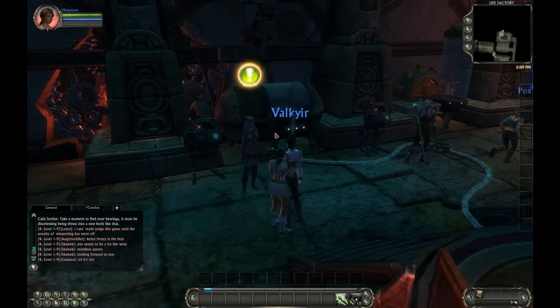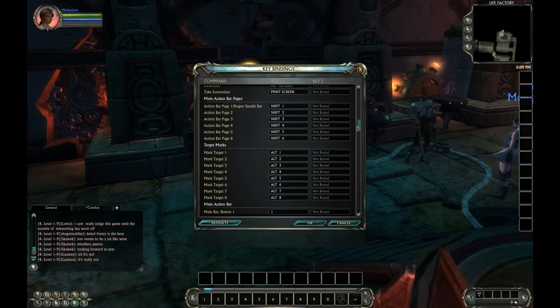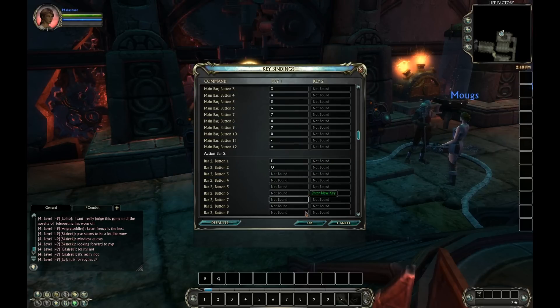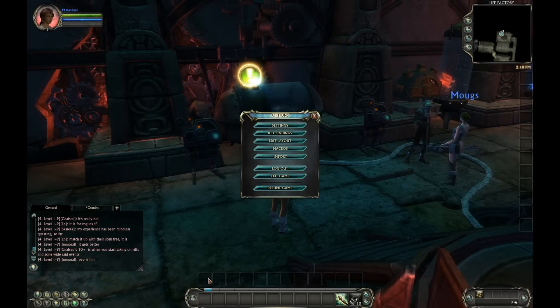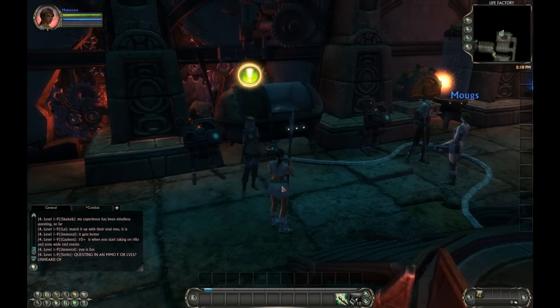First, E, then Q, then we're going to add F here. You can also do that by hovering your mouse over the button while you're in keybinding mode and apply your keybinds that way as well.